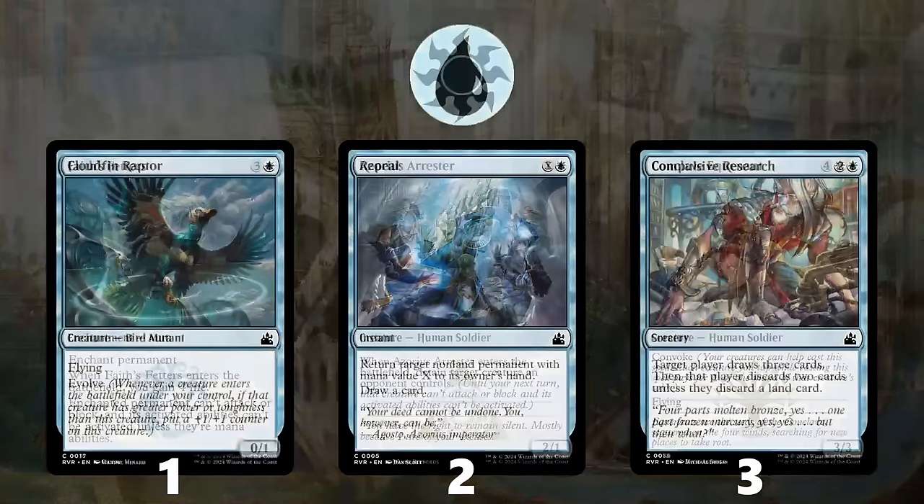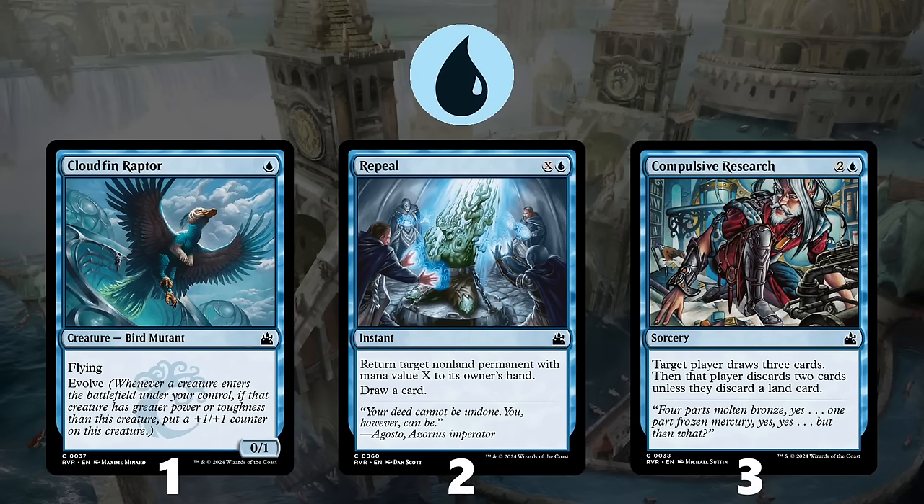Moving on to Blue, at number 1 we have Cloudfin Raptor. While some controlling decks won't prioritize this as highly, the upside of being able to deploy a 1-mana creature that grows into a 2/3 flyer or even bigger without much effort is fantastic, and Cloudfin Raptor is worth prioritizing as a result.